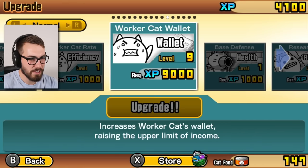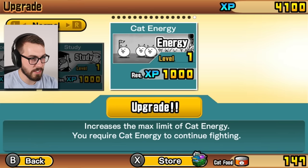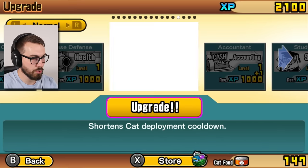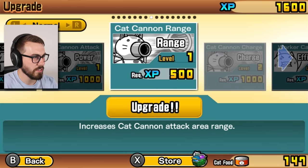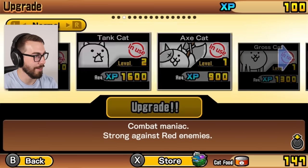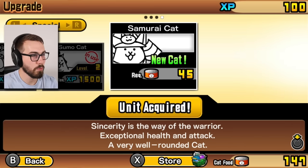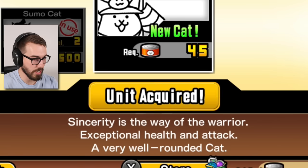Look at all these cheap upgrades. I feel like I need some of these - I feel like these are the ones I should be putting my money into. It'd be nice to have more energy, right? Let me just get like one of each or something like that. Shorten deployment cooldown sounds good. I kind of want the charge and the range for the base, and the attack. I have no XP left guys - it's all gone now.